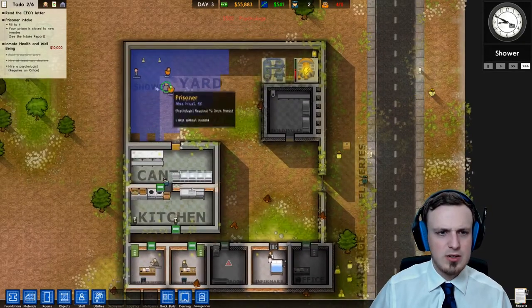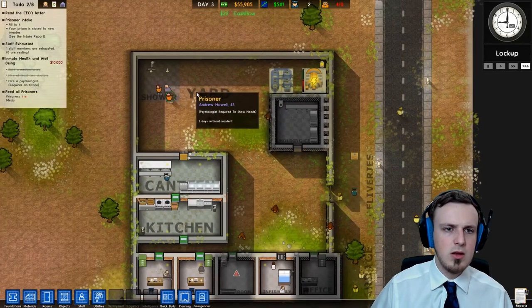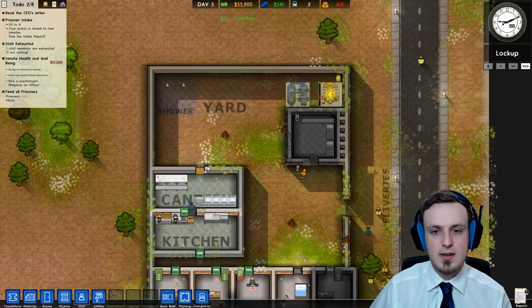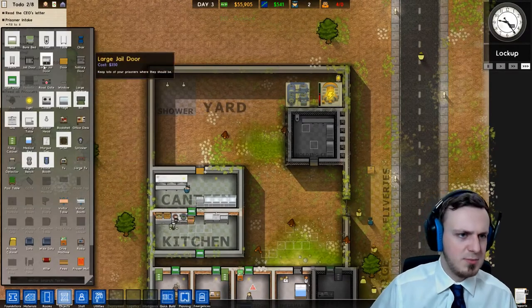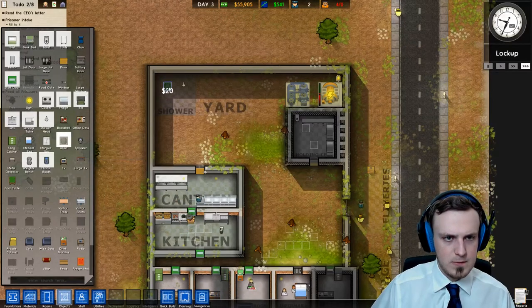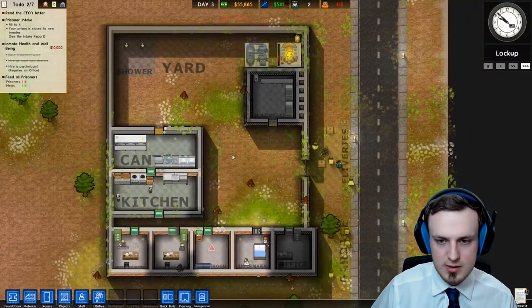As we can see, we kind of need a drain — otherwise the showering prisoners — well, since it's outside it's still working. But if the showers were on the inside, we would have some problems with the water just flowing everywhere. Let's put some drains below those shower heads — just put them in the same place. That should work.